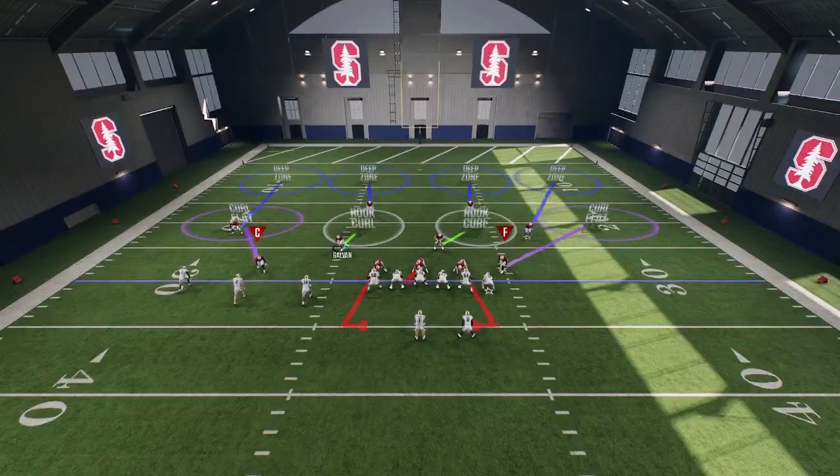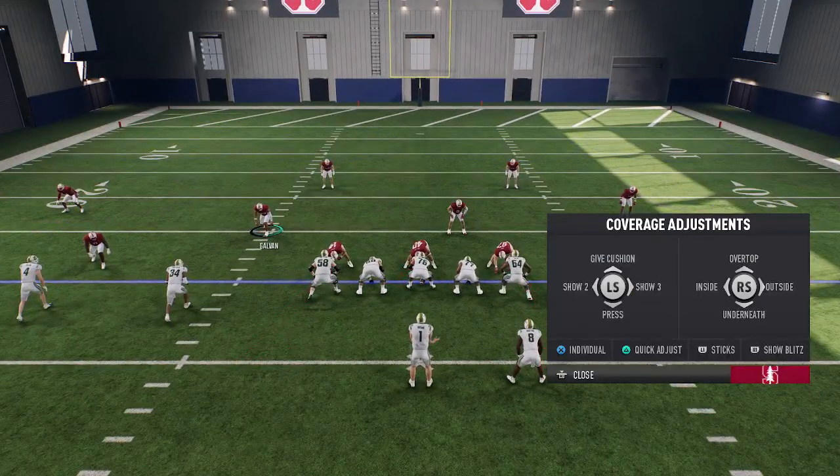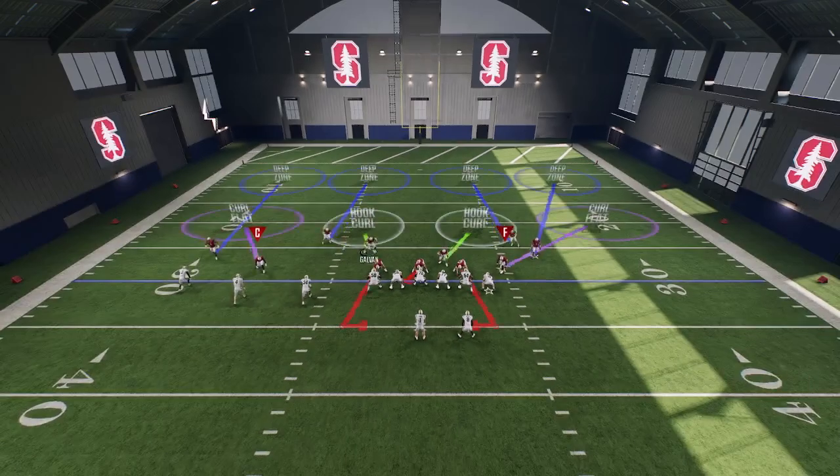The first thing I like to do is press Triangle. Then once you press Triangle, press R1, and that shows blitz, and everybody comes down like this.